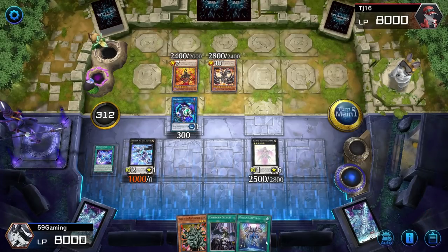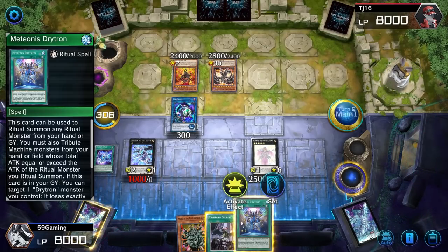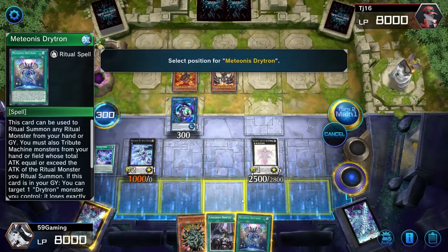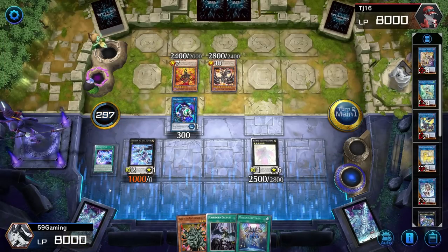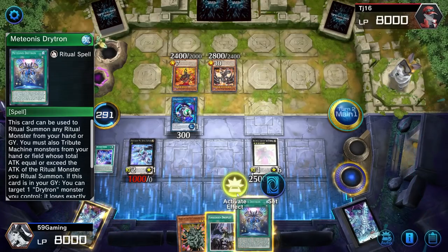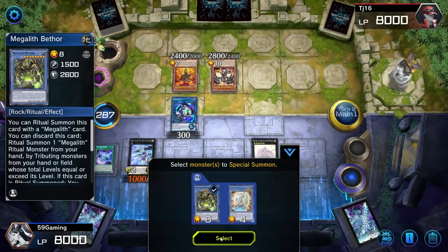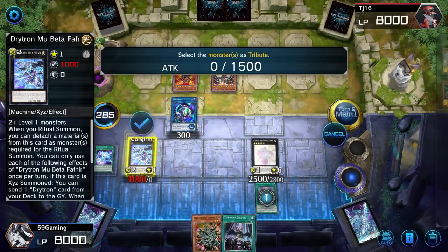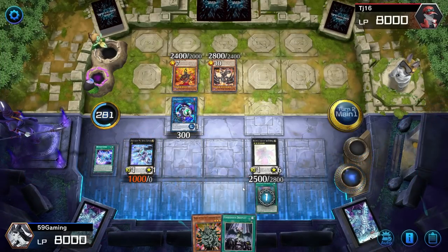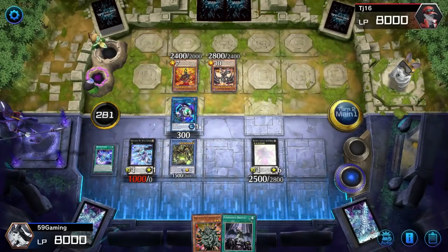Then we get to go here. What do we want to do? We could do this — we go one, two, three. Go Bethor! We'll activate this. Get rid of one. Go one, two, three, four — Bethor can pop one because we only have one on the field.